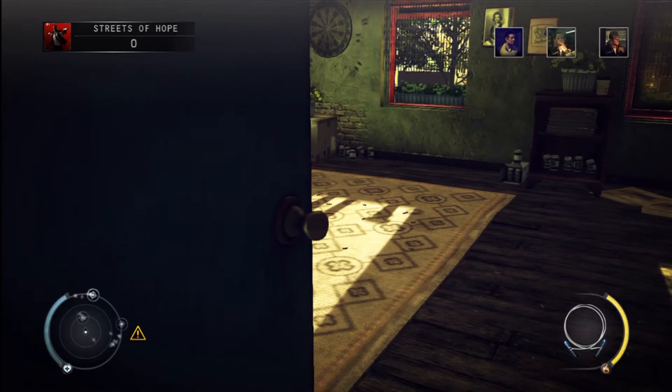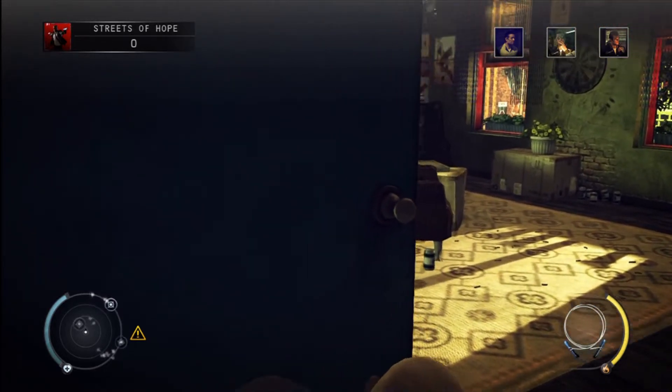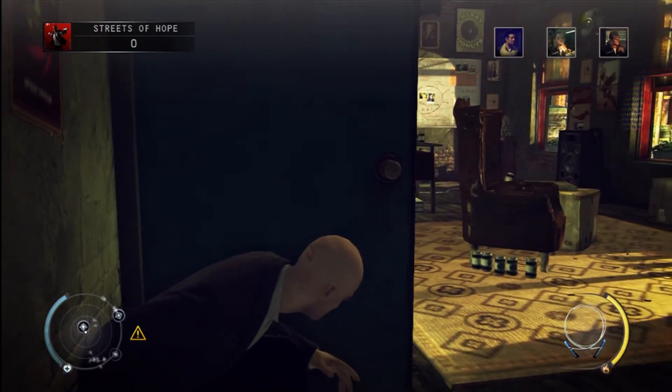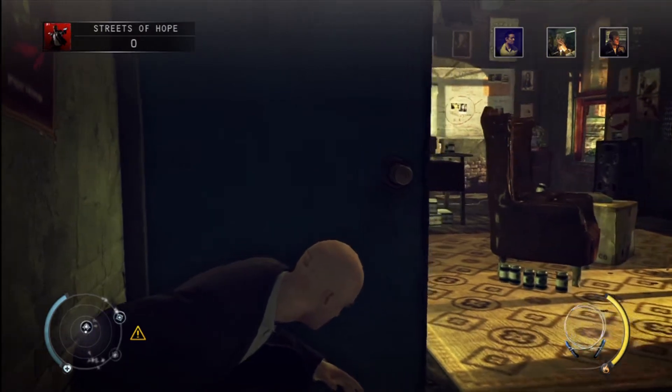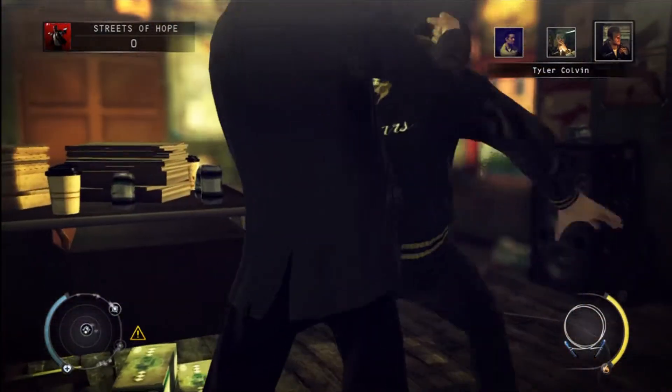Okay so our target was actually leaving the store not coming in, so there was no need to run up here. So we have a minute or so to wait for him to get back. What we are going to do is take him out and then snipe the guy across the way and then go back over to the donut shop to get the other guy. Alright so here he comes — go ahead and use our signature kill on him.